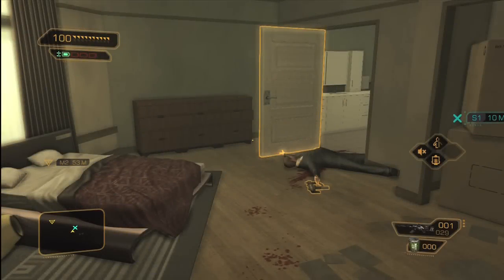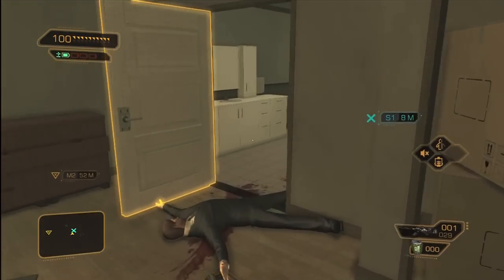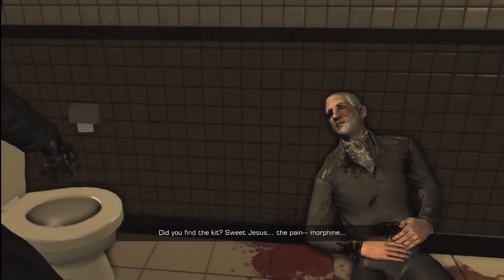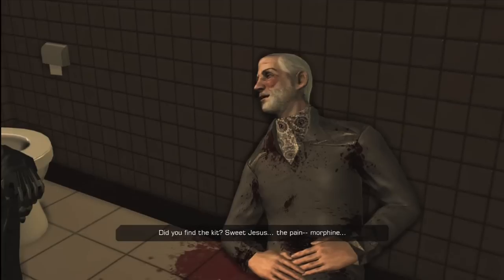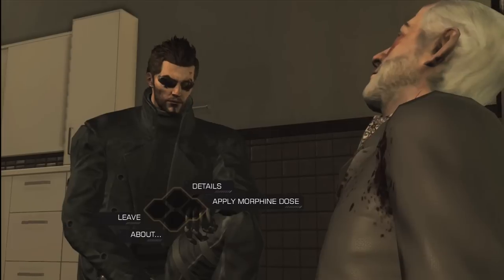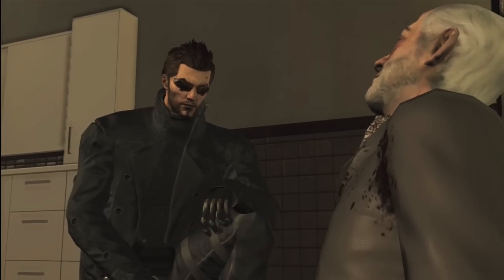Hey, welcome back again to Deus Ex Human Revolution. This is my walkthrough for the Kevorkian Complex — that's at least how I think you say it. This is in Brent Radford's apartment. It's a side quest mission that's given to you by Frank, your computer specialist.